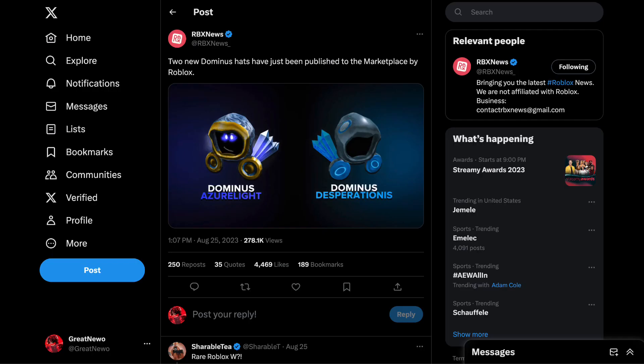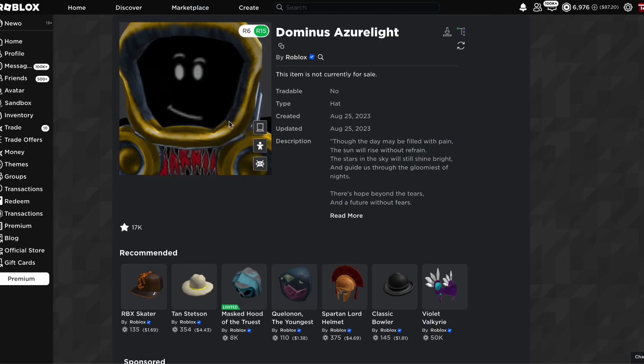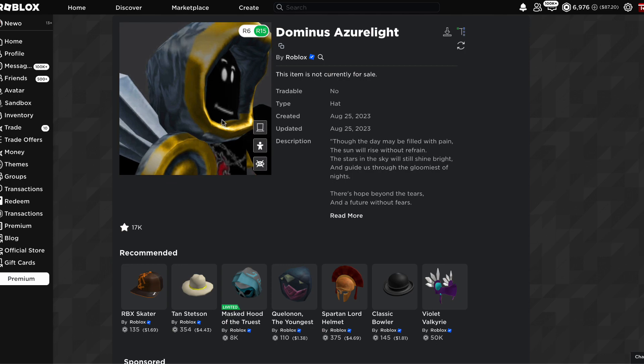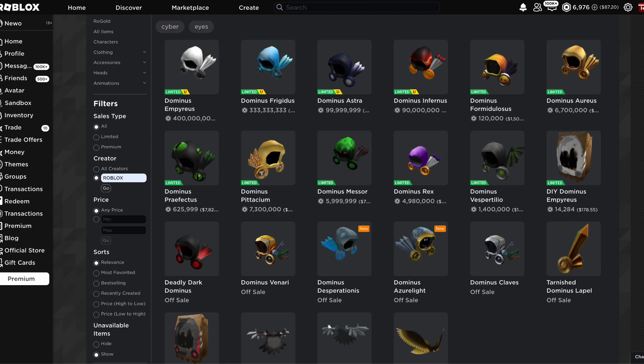Taking a look at these items, I personally like Azulite — I like the gold and the blue on the side. But Roblox, out of all the faces in the marketplace, this is the one face that they chose. And if you notice, this is the only Dominus in the series that has this face. There's no other Dominus that has a face.